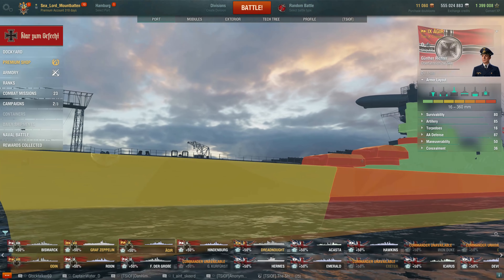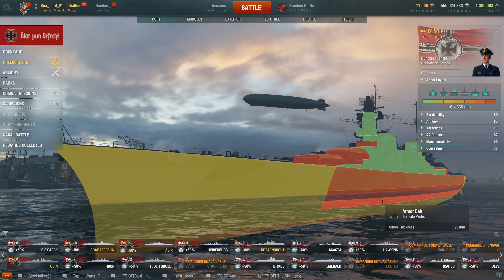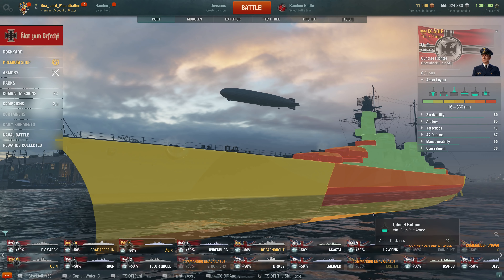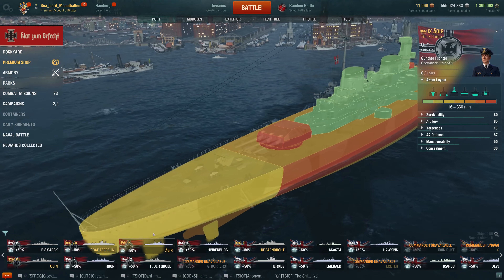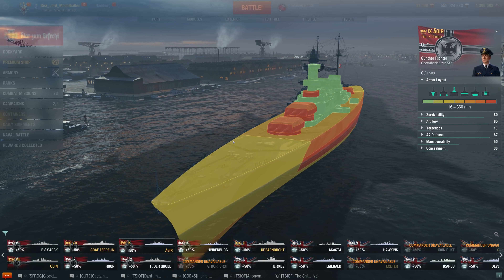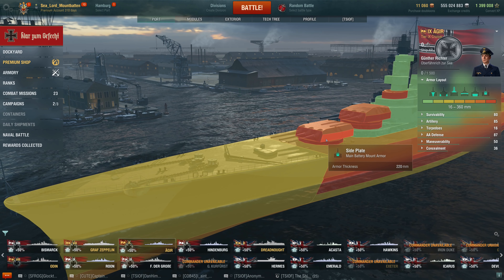Her bottom is 40 millimeters, her upper armor belt is 90 millimeters, her armor belt proper is 190 millimeters at the waterline, and then another 190 millimeter slab beneath that. With 27 millimeters — that's her torpedo protection. Her bottom citadel is 40 millimeters, stern is 27 millimeters, stern deck 27 millimeters, and her mid deck is 30 millimeters — that's the entire middle of the ship.